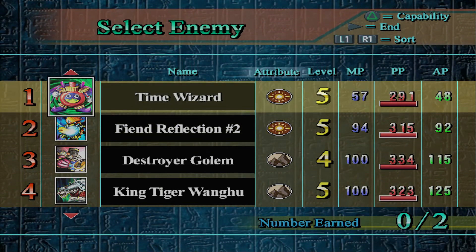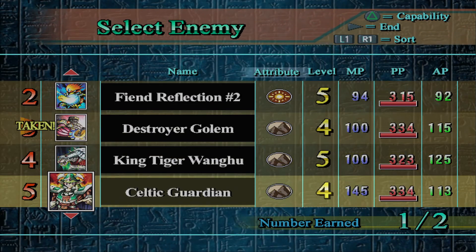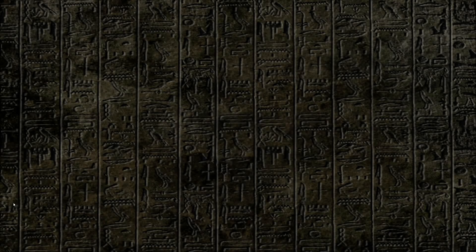If you're Wind, take Time Wizard so you can make Thousand Dragon. Take Destroyer Golem just for the Millennium Golem Fusion if you wanted it, and Mega Zowler — this is the only place you can get it. I'll take those, and thank you guys for watching — have a nice day.